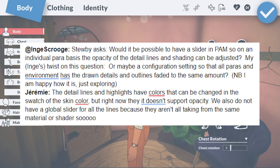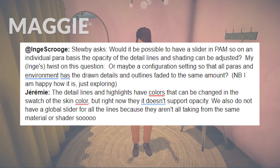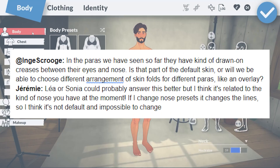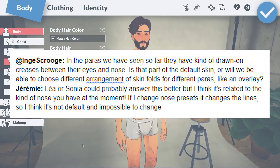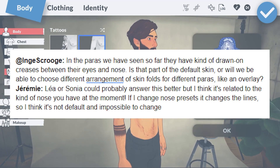There probably won't be a global slider for all of the lines for the environment and such, since it's not all the same material or shader. Talking about those drawn details, there are details around their eyes and noses. To change the appearance of these lines, you'll need to change how their nose looks. If you select a nose preset, it changes these lines.